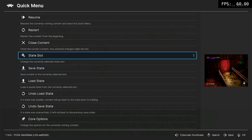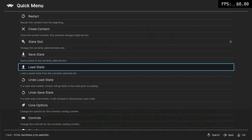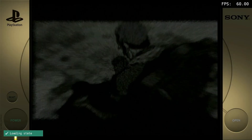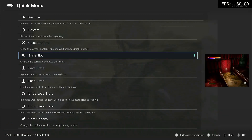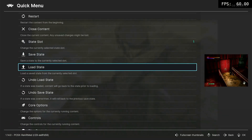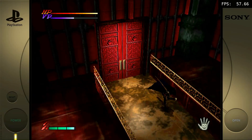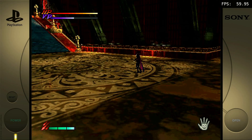You can select a slot and load it. I think it's slot 1 or 0 — let me load that. Yes! I loaded this game from the previous save.